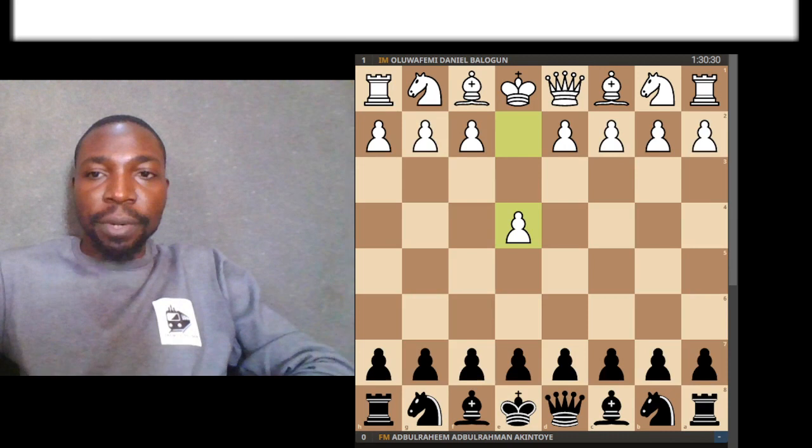In my last video, I showed a game in my favorite opening, the Accelerated Dragon, in which Black managed to achieve the thematic d5 pawn sacrifice and won a nice game. Today I'm going to share with you a game also in the Accelerated Dragon, but in this game I lost. I got a taste of my own medicine, so to speak. My opponent was International Master Femi Balogun, and this was in the National Championship 2022. This was a very painful loss for me because it was the only game I lost in that championship, and I feel like had I not lost this game, I might have had a good chance of becoming national champion.